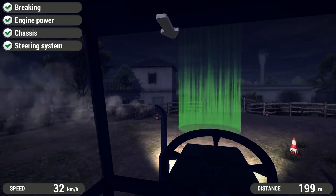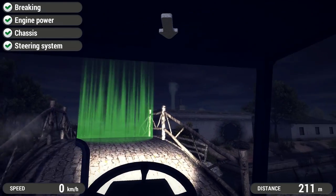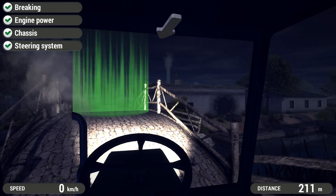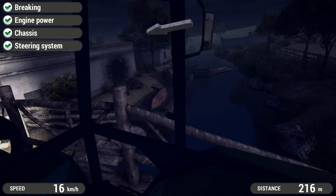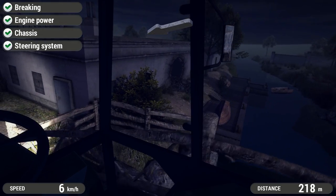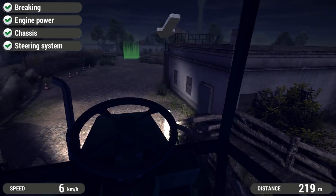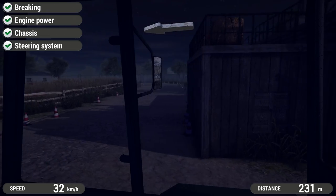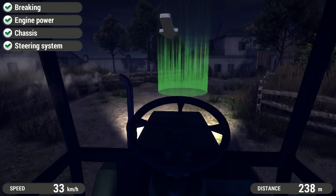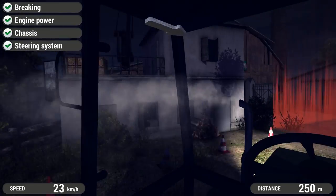What the heck? Why is there like a big hole in the side of the house? Remember in the first episode I said this map feels like something out of like the first Call of Duty? That even further reinforces it. I never noticed that before. That is absolutely hilarious — there's just like a big bombed-out wall in the house. Wow.